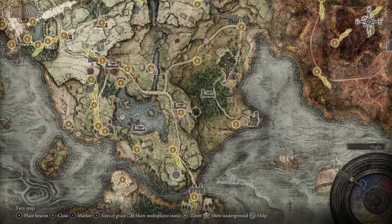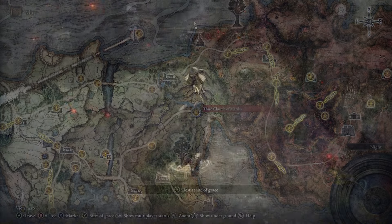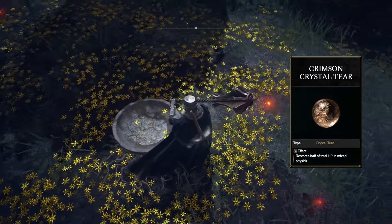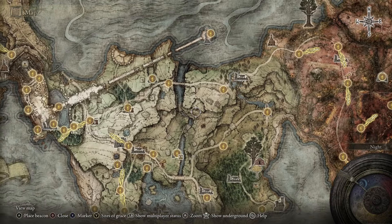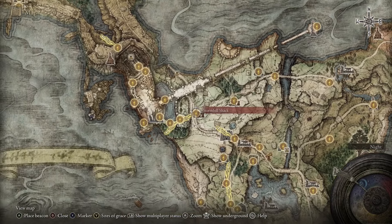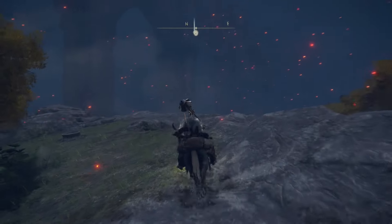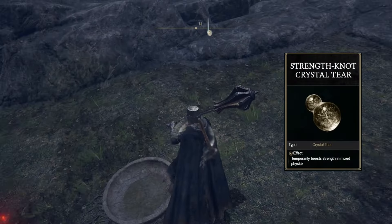With two more tears to snag in Limgrave, head back up to the Third Church of Marika — the Crimson Crystal Tear will be sitting on an altar there. You get this tear when you get your flask, so there's a good chance you may already have it. After that, head west near Stormveil Shack and follow the route shown to find the Strength Knot Crystal Tear.